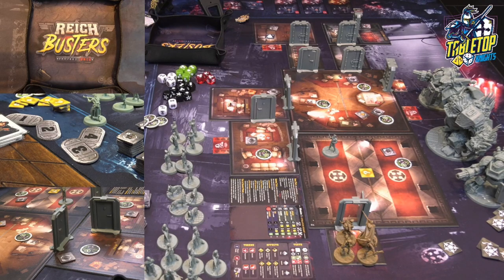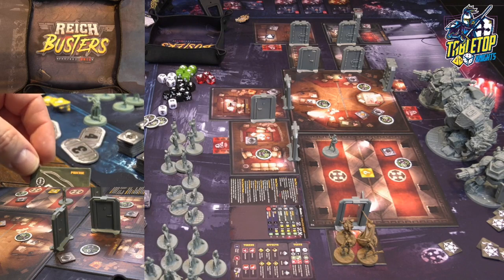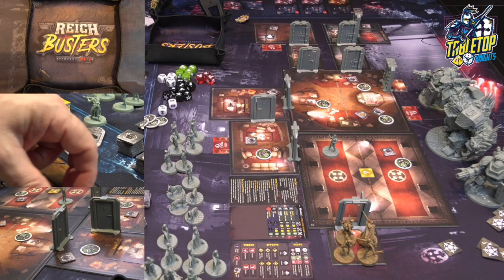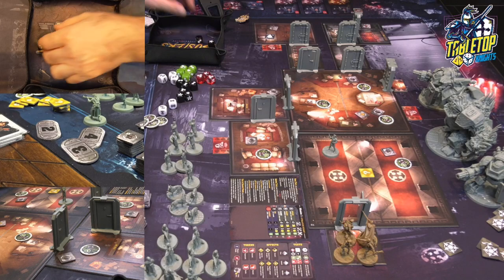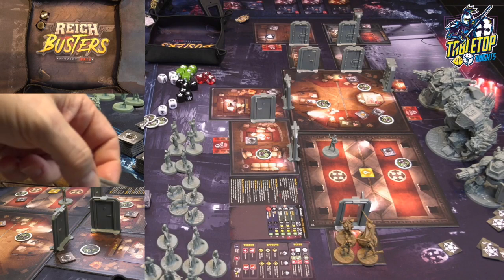Quentin is now going to use his precise bow. It's a three-range weapon with two dice, and it's silent and precise. Precise means that blanks can be ones. This is his second basic action — the first was to open the door, the second is to fire the bow. It's too early to be using too many cards, so just two dice. The star explodes and I can re-roll, but that still only makes three — not sufficient. He's not going to do anything else; I'll end his turn right there.